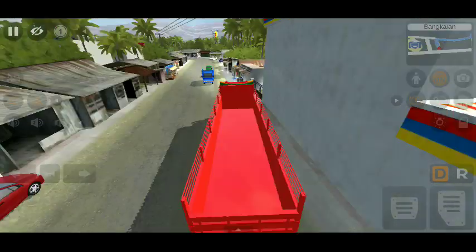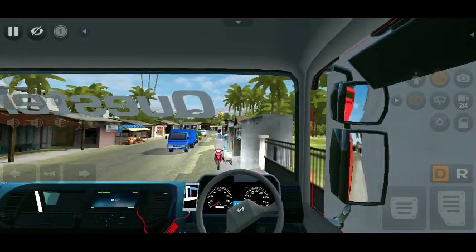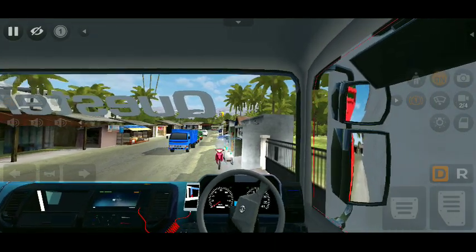The red color is on the top. The map is located at the top. As you can see the camera is on the top. This is the View.